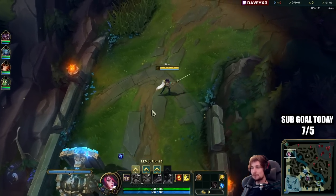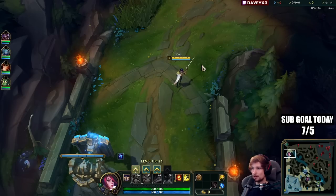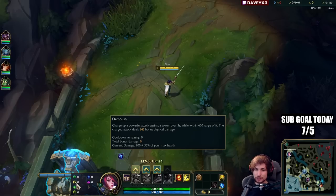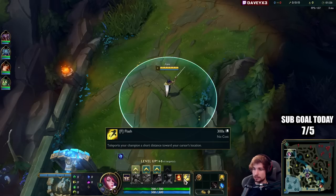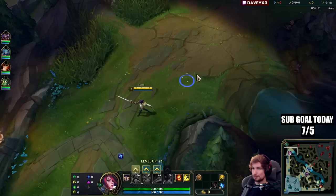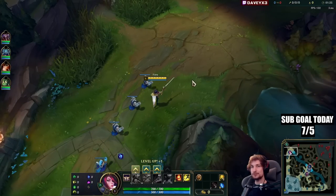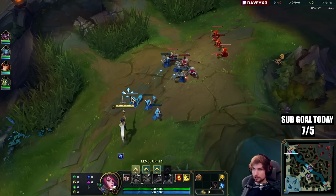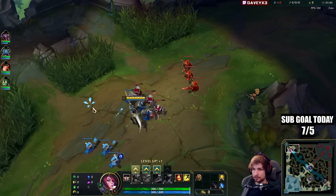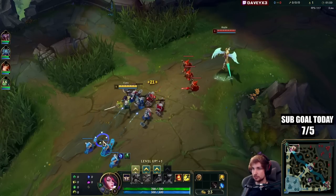Alright guys, playing some Fiora top lane with all the changes in the new patch. I'm going to showcase exactly how you can carry — how strong Fiora is right now. We have Grasp, Demolish, Second Wind, Overgrowth, Manaflow, and Scorch, and we also run Thorn Shield with Ignite and Flash. What's really exciting about this patch is they buffed every single item Fiora is using — Goredrinker in a unique way, Hydra giving it more ability haste, and Black Cleaver which is actually not that bad right now.